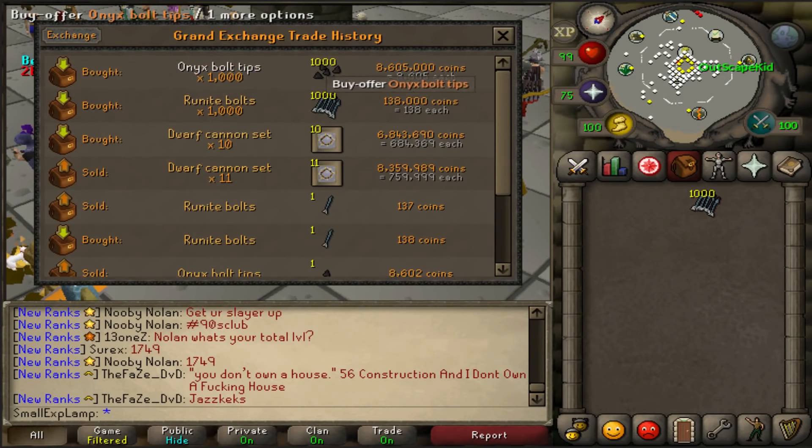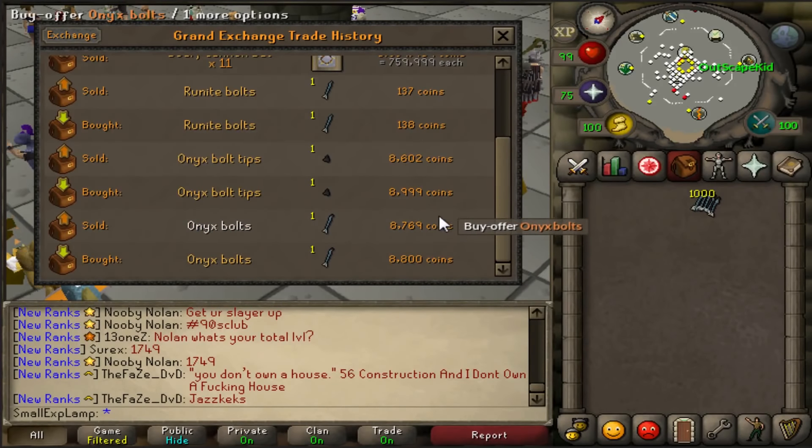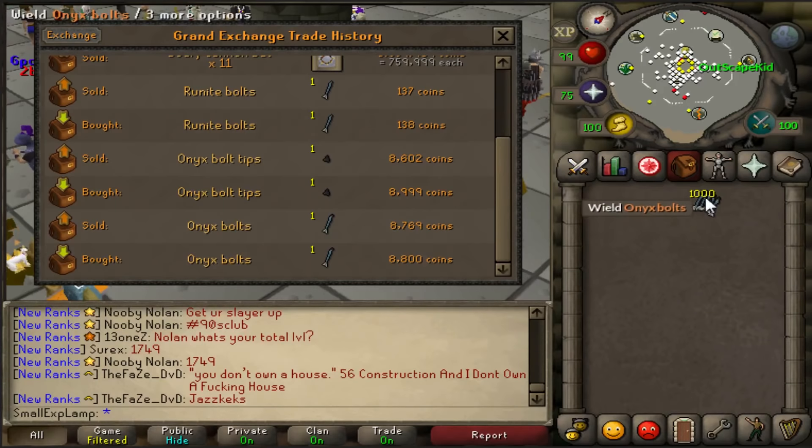As you can see, I bought the Onyx Bolt tips for 8.6k each and Runeite Bolts for 140gp. Whenever we go down here, we can see what I bought an Onyx Bolt for earlier — that was 8.8k — which leaves us about a 60gp margin. I don't even think this is the best time for it, but it does leave us a 60gp margin in which we can make money.